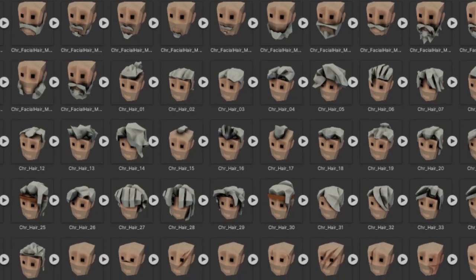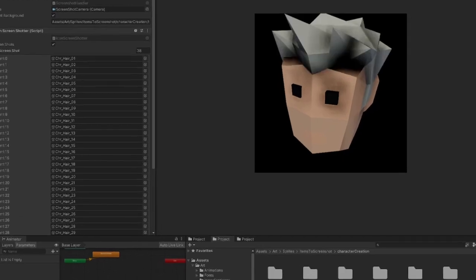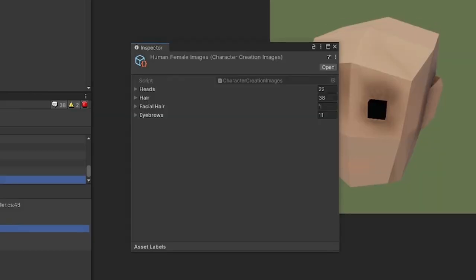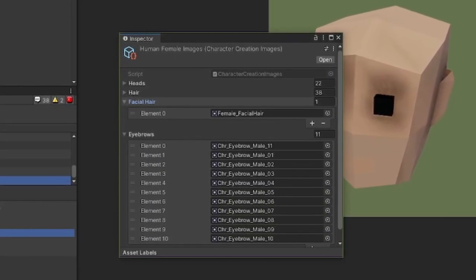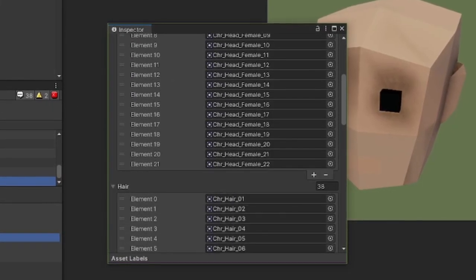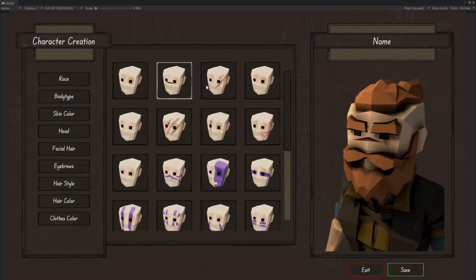Now I have to create all the icons that I want the character creation screen to use. I jumped back into my icon creation screen, loaded up all the models, took screenshots one by one, and then stored them all in a scriptable object for each race. You may be saying it can't possibly be that easy — but it actually was that easy. A few dozen lines of code later, and now I can pull them into my scene.